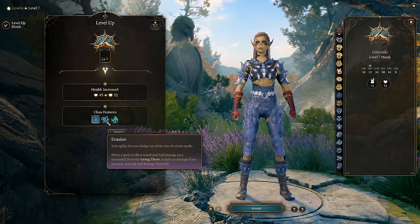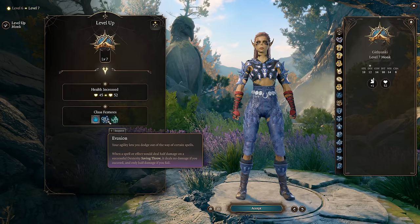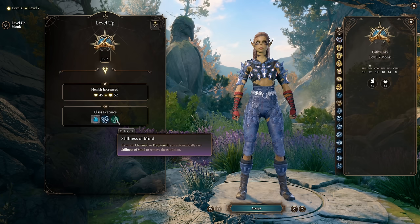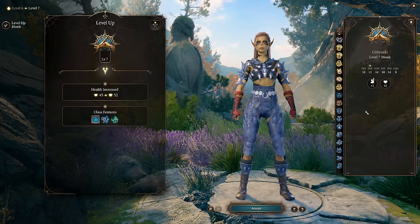At monk level 7 we get Evasion, which is slightly weaker for the Tavern Brawler version of this build due to our lower Dexterity saving throw, but still nice for avoiding damage. You also get Stillness of Mind, which lets you remove the Charmed or Frightened conditions — two of the most common ways to lose your turn. This is a really powerful defensive tool, especially because monks are squishy and getting Charmed or Frightened is quite bad for them.